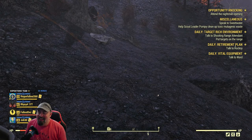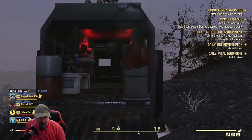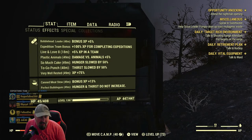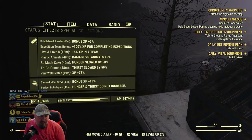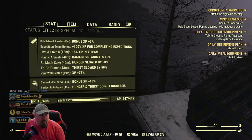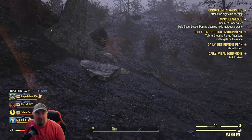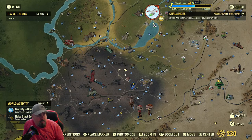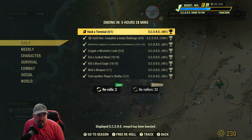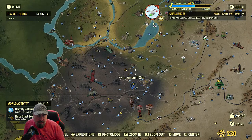If anybody's stuck on anything just ask me in the chat and I'll give you a hand - I'll try and get you past it. When I started this game it was a nightmare - we only had 400 weight in our stash boxes. Now we've got 1,200. When it came out we didn't even have tents or expeditions - there's loads of things we didn't have. It was such a difficult game then. It's got a lot easier and a lot more rewards.